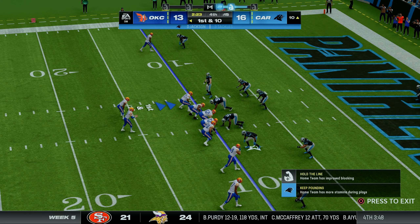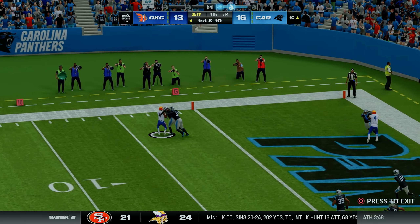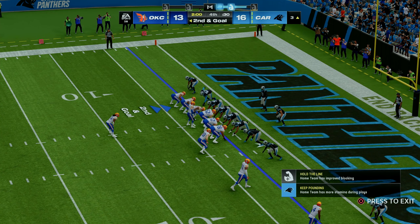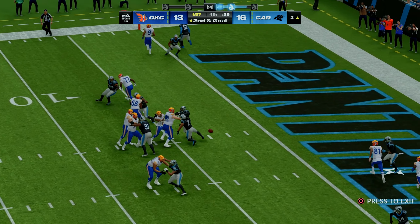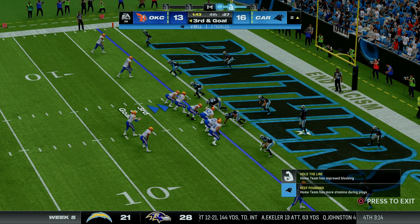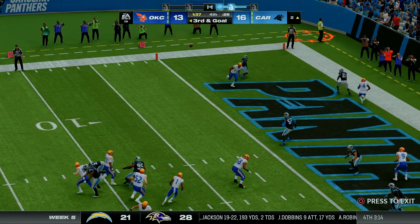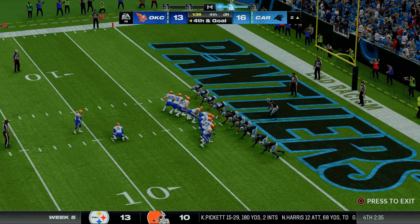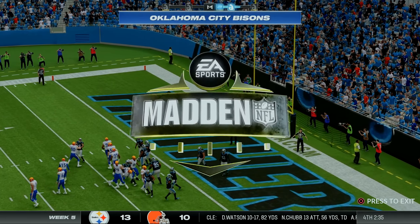Samuel throws to Puka on the outside, he's inside the 5 and brought down to the three. At the two-minute warning, second and goal: Samuel throws to Brooks at the two. Third and goal from the two — Samuel dances around, finally throws it out of the back of the end zone. We settle for a very short field goal — basically an extra point. The kick is away and it is good.